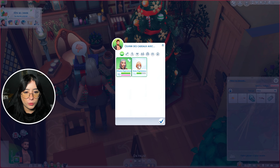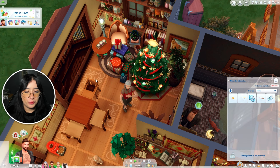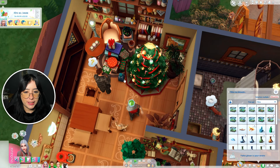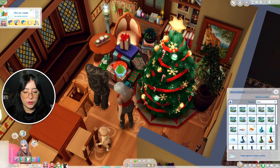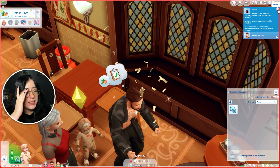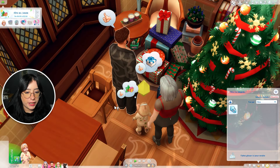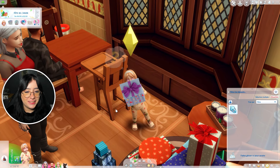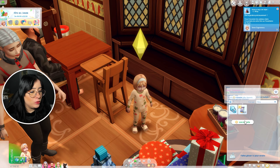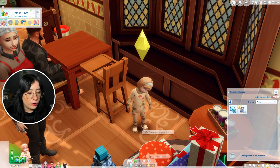On va venir ouvrir les cadeaux tous ensemble avec Otsana et Snow. Je crois qu'il n'y a pas assez de place. Viens ouvrir ton cadeau. Est-ce que c'est encore un morceau de charbon ? Andro a reçu une machine à karaoké, un amplificateur lyrique — incroyable ! Et la petite ouvre un cadeau. Qu'est-ce que c'est ? Wisp. C'est une carte. C'est un peu nul pour un bambin, pas le truc le meilleur du monde.